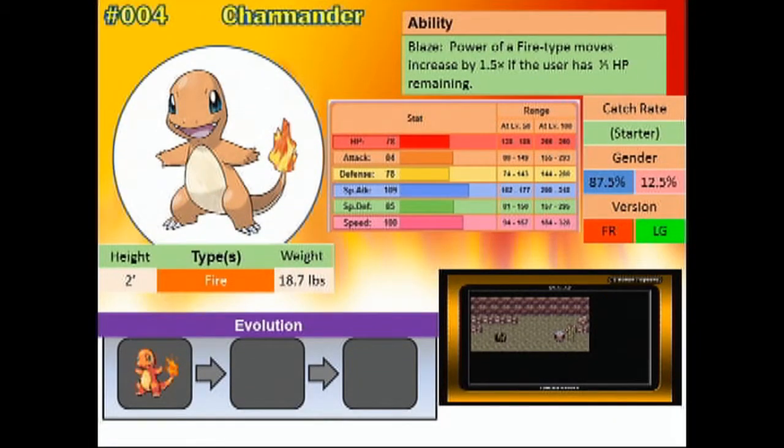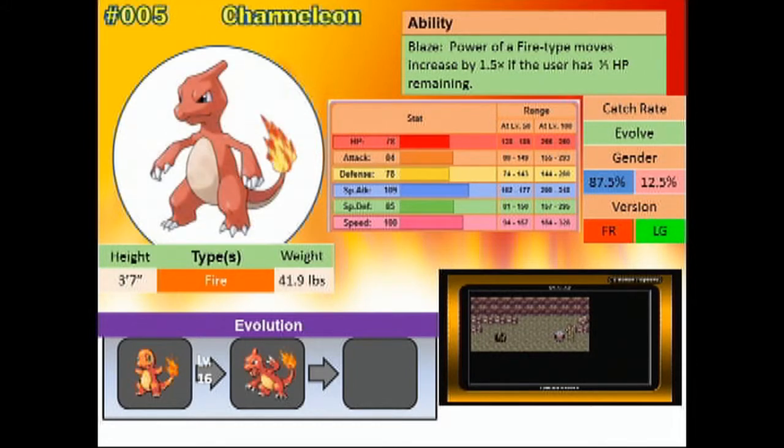Charmander, when he evolves into Charmeleon, gets the biggest buff out of the three in comparison, especially in special attack and in HP. It turns a darker red and gets a crest on its head, and it has some sharp-looking claws. Charmeleon's like the favorite one of mine.